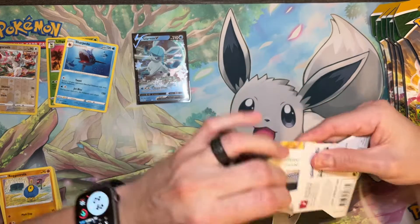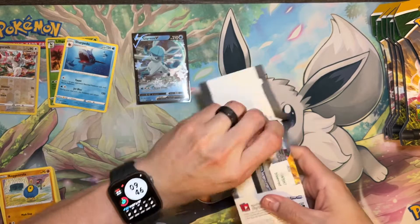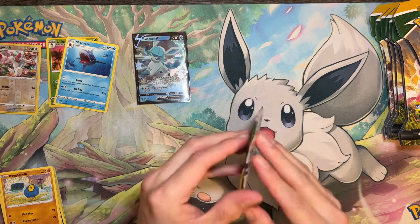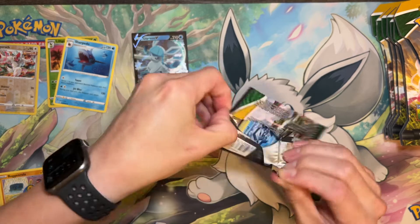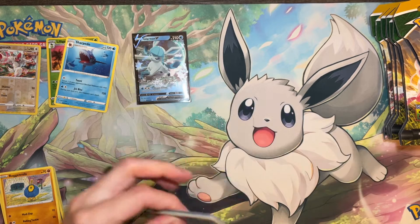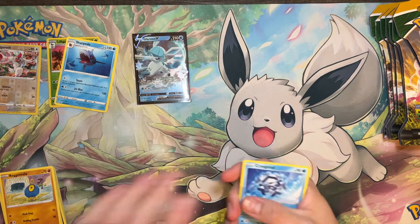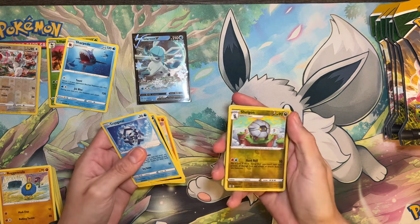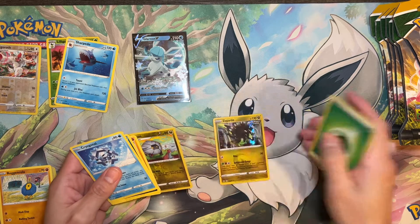Try to separate them now so I won't have to do it later. Pack three: Krogangala, Nickit, Dwebble, Rufflet, Rockruff, Rolla, a Shogun Reverse, and a Zygarde Hollow.